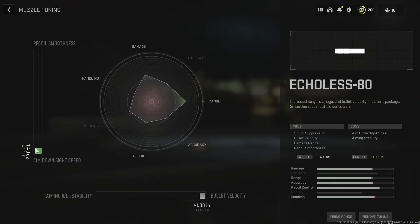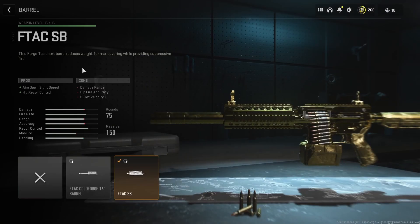For the tuning, I went all the way down to ADS speed and at the bottom all the way to bullet velocity. This is essentially where we're going to get our ADS speed back. With the F-TAC SB barrel, we get damage range, hip fire accuracy, and bullet velocity. But we get all of that back with the Echoless 80 suppressor. On the bright side, we do get ADS speed back, which we lost with the suppressor, so we're not at a complete disadvantage. It also buffs our hip recoil control. Running and gunning with this thing — you come across somebody barrel stuffing, you got the kill. For the tuning on the barrel, I went all the way up to recoil steadiness and at the bottom all the way to ADS speed.